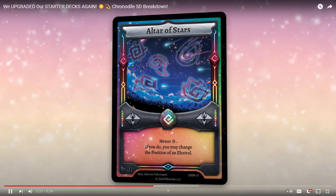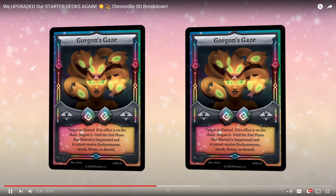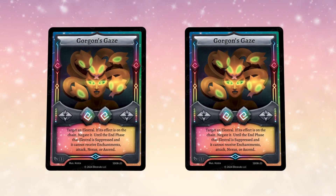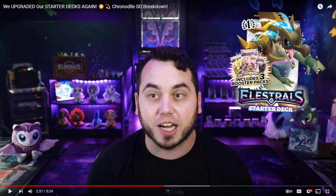And so is Gorgon's Gaze. Gorgon's is definitely a card that needed to be reprinted as well. I really want a time where Gorgon's Gaze and PTA are just reprinted in the booster boxes, not the starter decks. Both these cards are coming to the Chronodial starter deck alongside two Tsunami. This deck is actually nuts. It doesn't seem like we're getting PTA — we still have one more starter deck, so hopefully PTA is in that one.